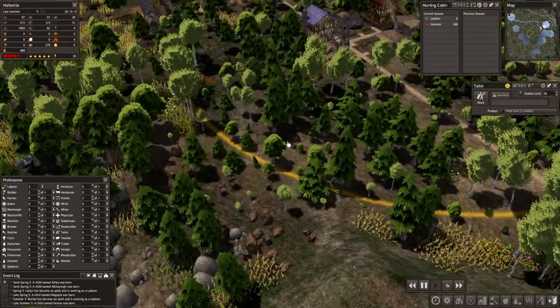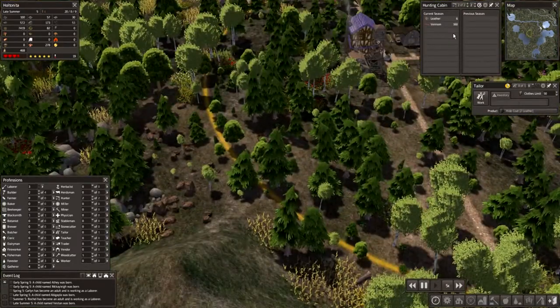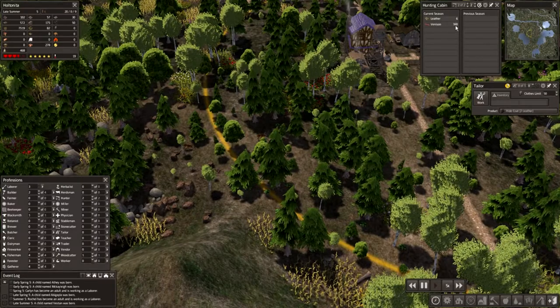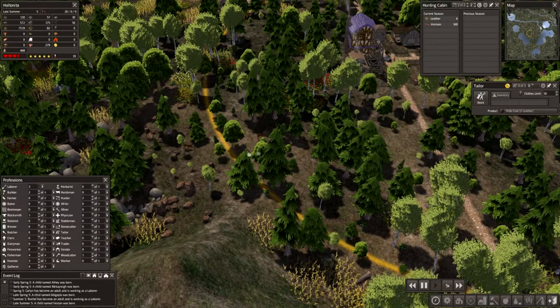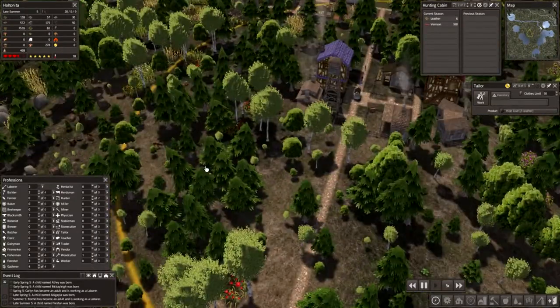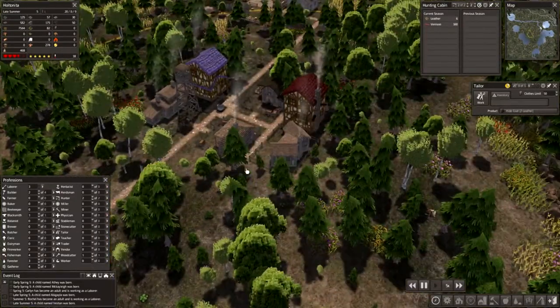I was kind of hoping they would migrate into the area again, but that doesn't seem to... Oh, we do have some deer here though — are you going to walk into the area? I think this is actually the hunting ring, and this one is from the foresters lodge. As I was saying that — six leather, 160 venison. So now we are getting a little bit, they got another one. So now they are hunting.